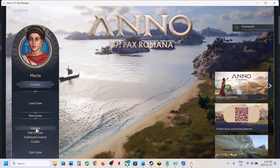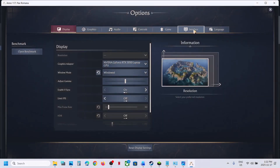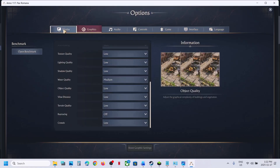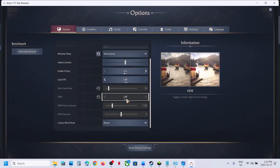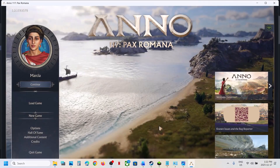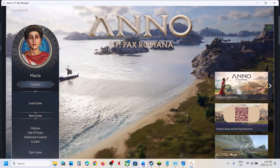Go to the game, then go to Options and then Graphics — sorry, go to Display. Over here you can see 'Enable V-Sync.' If this is on, turn it off and then check. This has also worked for many players.